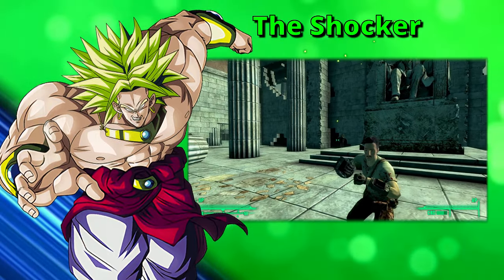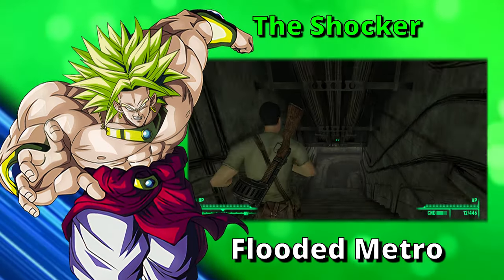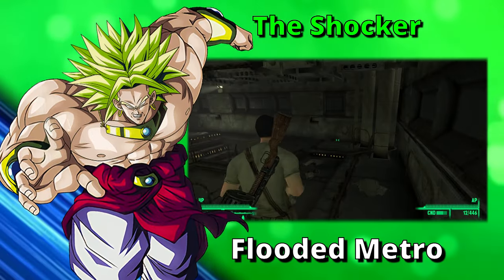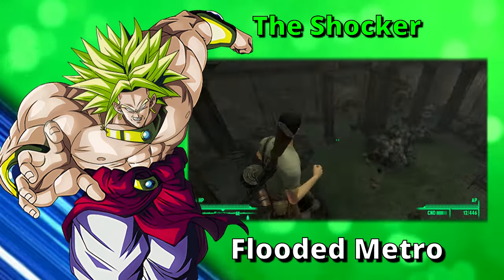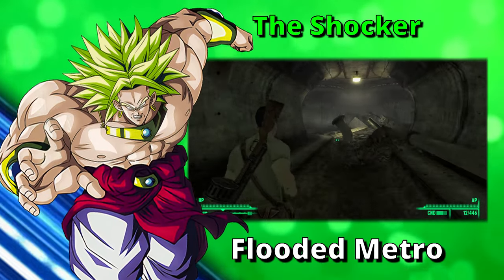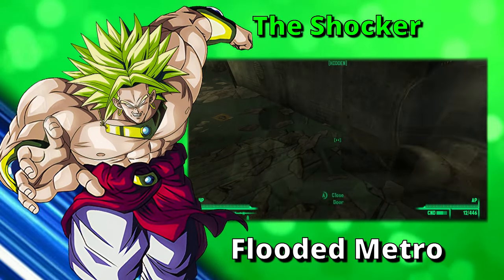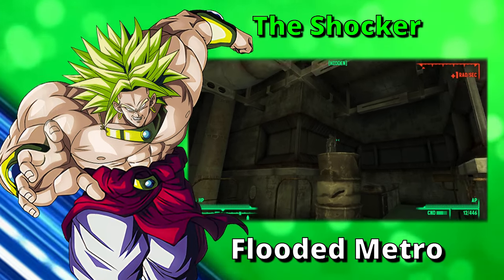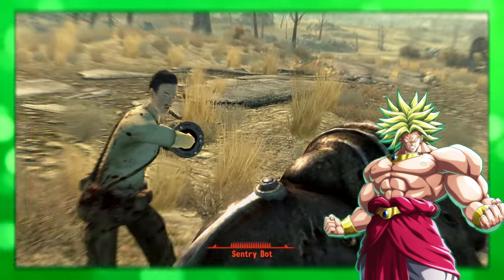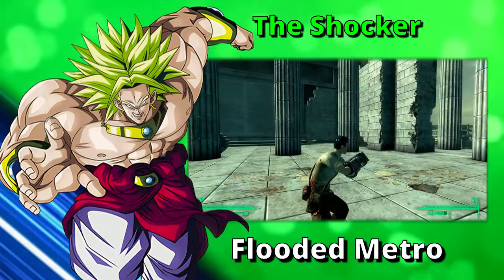The weapon I'll be talking about now is the Shocker. The Shocker is inside the Flooded Metro, west of Arlington Library. To find the weapon inside the flooded metro is quite simple — just follow the video you see before you. Be warned, there are Mirelurks all over the place. Once you make it to the room where the Shocker is found, be careful before you go in — there are traps. There's a tripwire right in front of you before you even go through the door, rigged to a shotgun. Trip the wire and you'll get a buckshot to the chest. The Shocker is especially effective in combat against robotic enemies, dealing nearly double bonus damage.